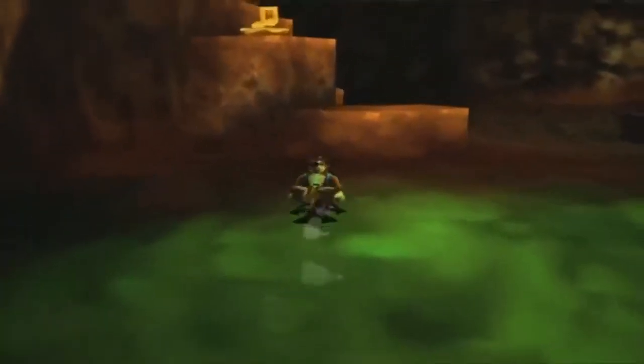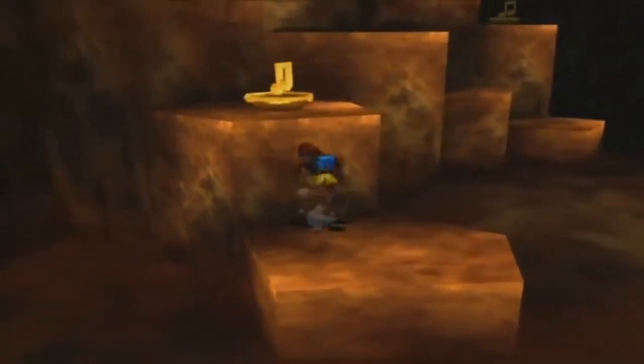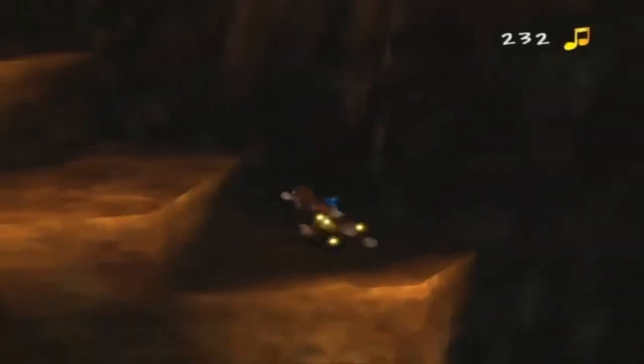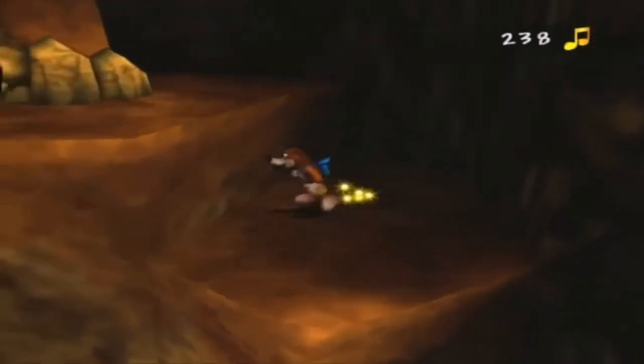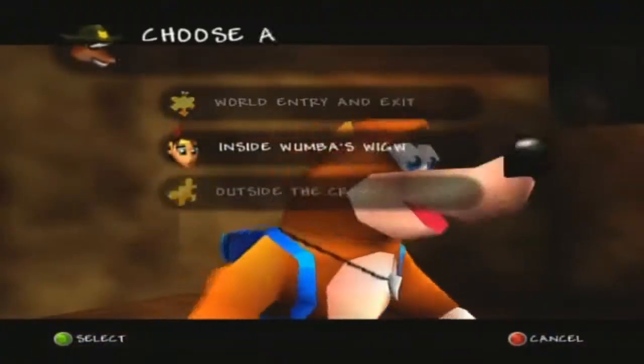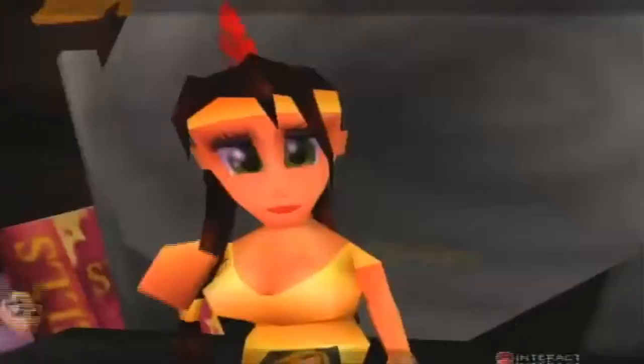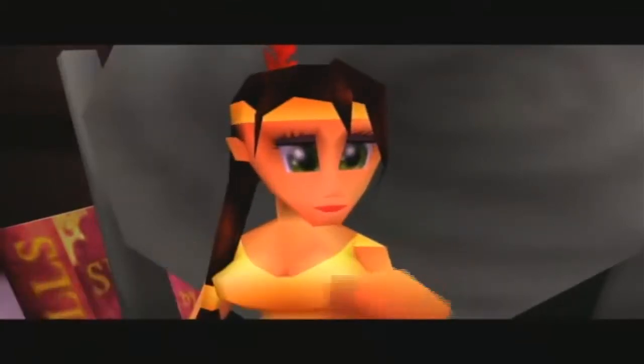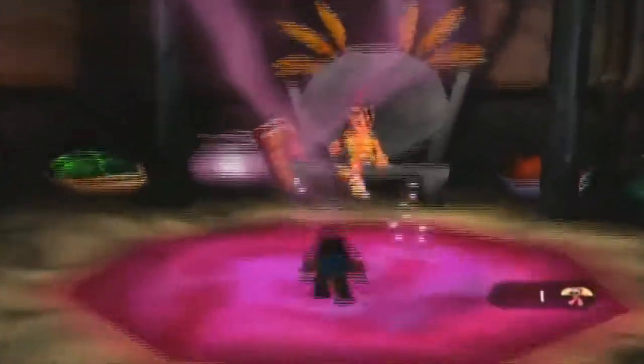Before we do anything else we're actually going to travel back to Humba Wumba's Wigwam so we can transform into whatever it is she'll transform us into. So through the teleportation pad we go. We will give the magical Gulbo to Humba Wumba — toss it in the pool — and now we jump inside.